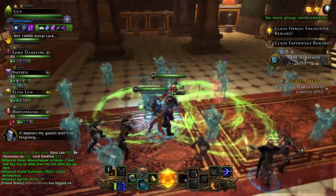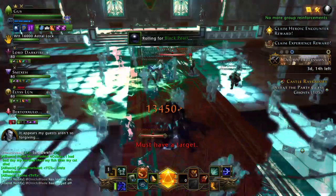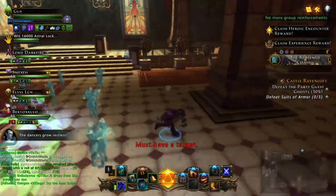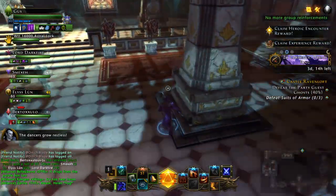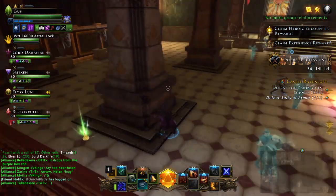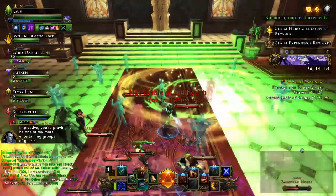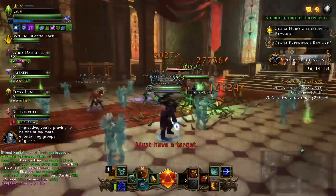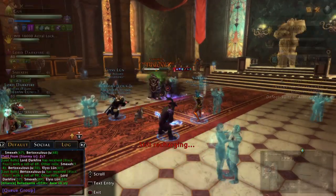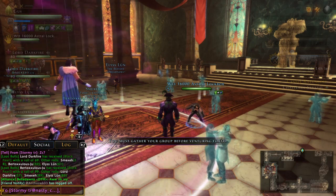This next boss — it's almost a DPS check, but not really anymore. There are four pillars in here, and if he does his spinning attack, the only way to stop it is if he hits a pillar. When he hits a pillar he'll knock it down, and if he does that four times he'll knock all four down, the roof will fall on you, and it's a wipe. So you have to kill him before the fourth spinning attack.